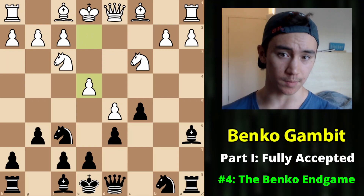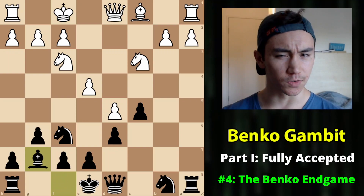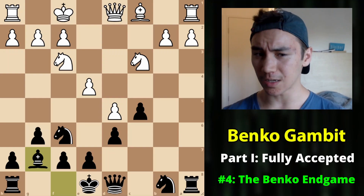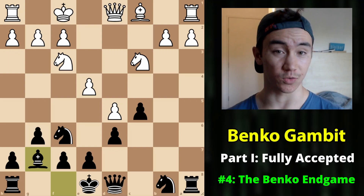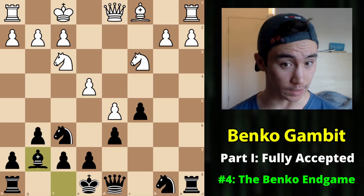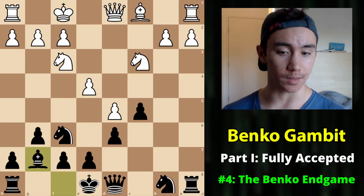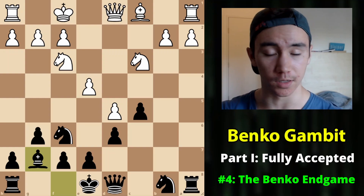Now, talking about what I call the 'Benko Endgame' - positions that occur when queens are exchanged. This is actually something Black does not mind and often actively seeks, which is strange when you consider we are down a pawn. Normally when down material you don't want to exchange pieces, especially queens - yet in the Benko, that is something we are happy to see happen.